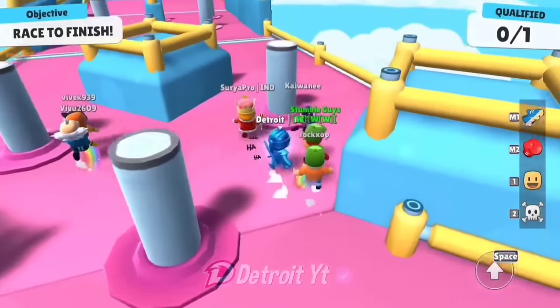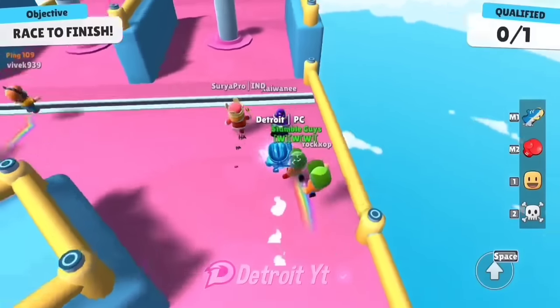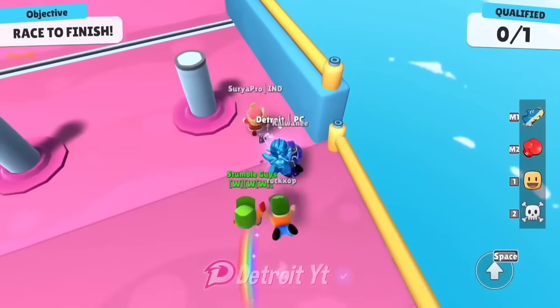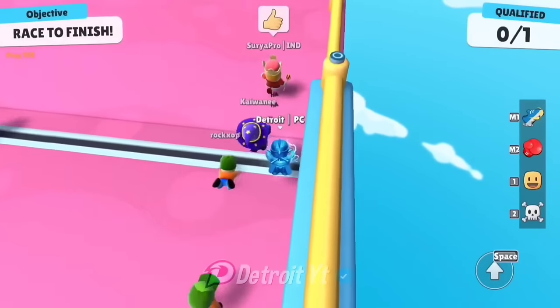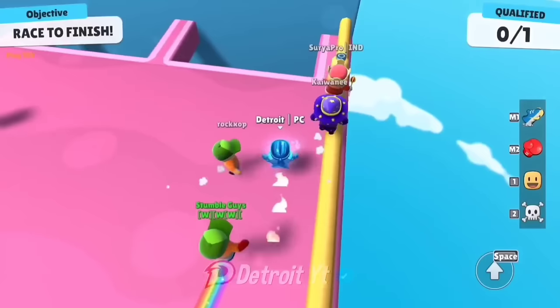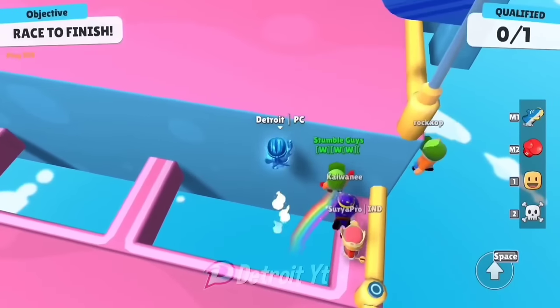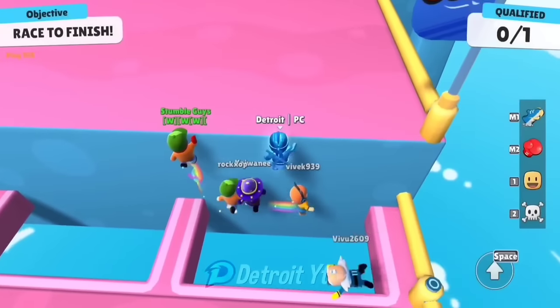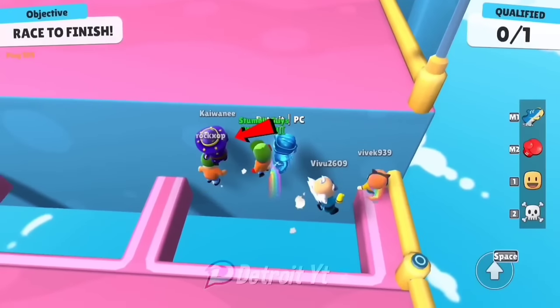There are some glitches in Stumble Guys, out of which this glitch has happened to me many times — some obstacles of the map disappear. This glitch mostly happens with me in the Pivot Push map. The bad thing about this glitch is that after coming here you cannot go above it. If you want to go over it, you will have to do some jumps by jumping over the heads of other players.